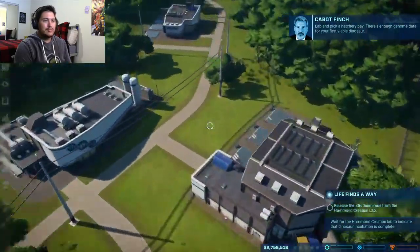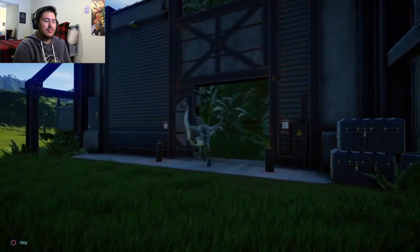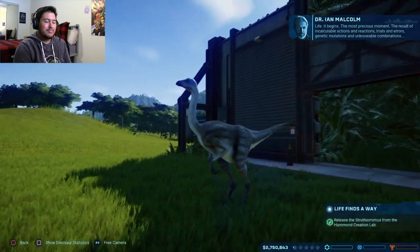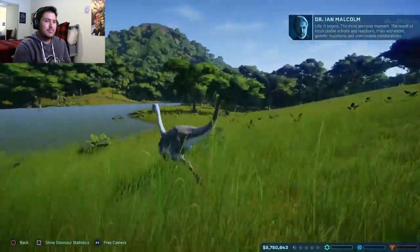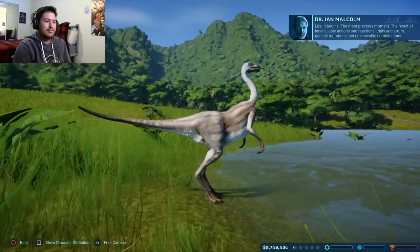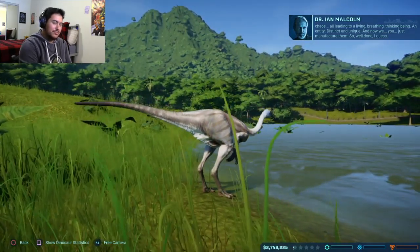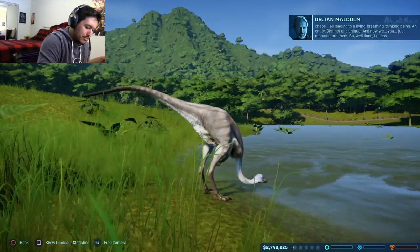There's no data for your first viable dinosaur. Release the dino! Aw, look at it. [In-game Malcolm] Life, it begins. The most precious moment — the result of incalculable actions and reactions, trials and errors, genetic mutations and unknowable combinations. Chaos. All leading to a living, breathing, thinking being. An entity, distinct and unique. And now we — you — just... manufacture them.